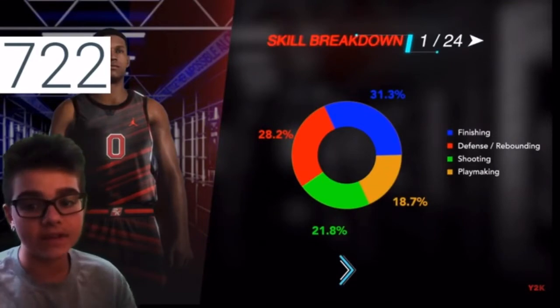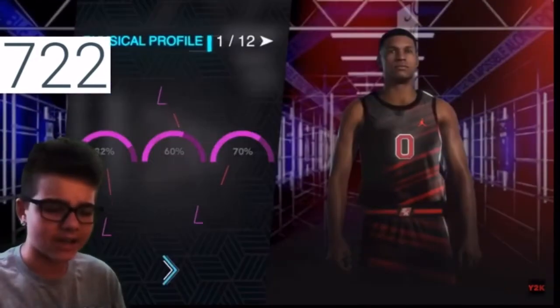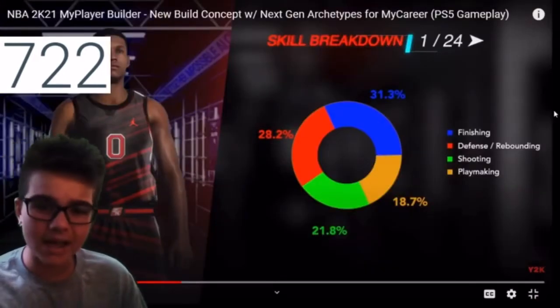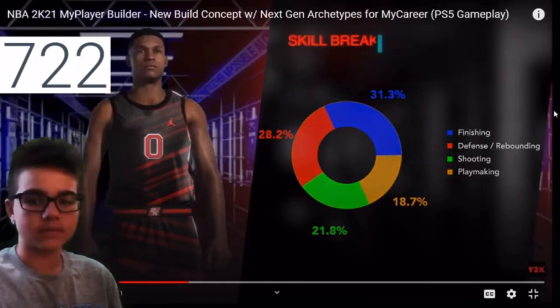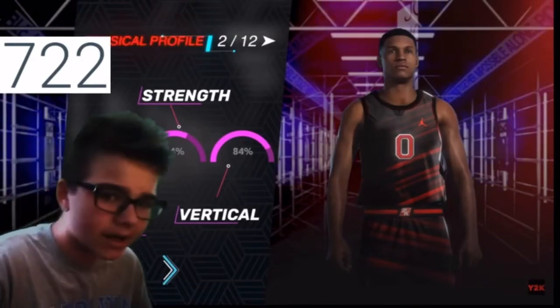So they have percents — like, if he was to add percents in 2K, that would be good to show specifically how good you are at something. So for him, he would be like a defending slash finisher type thing. That's what he would be — that's for the speed, the vertical, and the strength, which would also be a pretty smart idea.